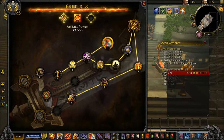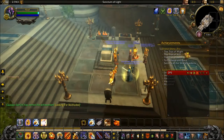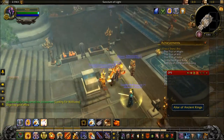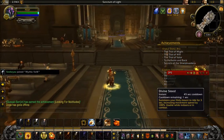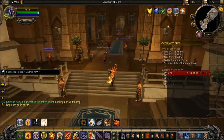The Altar of Ancient Kings is where you choose your artifact weapons and your appearances - this is where you go to upgrade your weapon and unlock skins too. You can also mount in here using the Summon Charger ability.